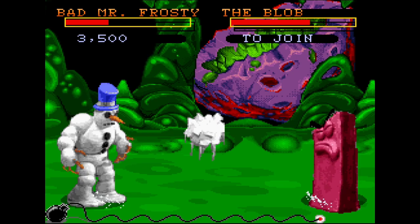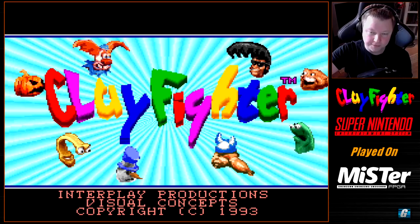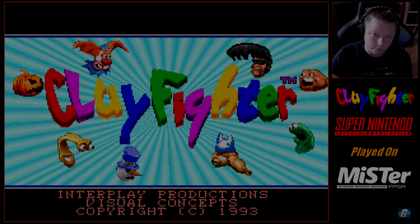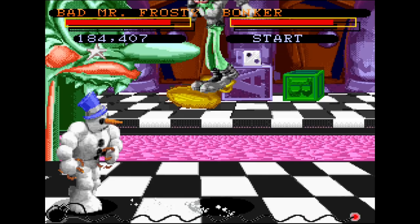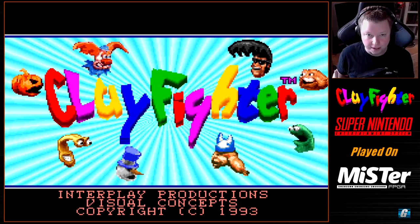I'm going to be playing as Bad Mr. Frosty, so for him it's basically his ice projectiles and then his standing fierce kick. That'll take you through pretty much the entire game. You still have to play on your feet and know what characters do what. Some characters like Ichabod Clay and Taffy have a tendency to jump around the screen much more often than, say, Blue Suede Goo or Helga. For those characters, you just wait for them to jump and anti-air them with a kick.